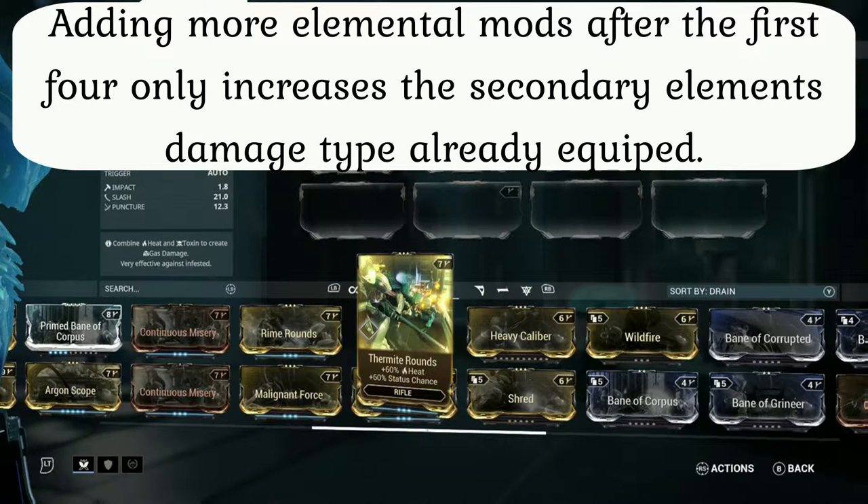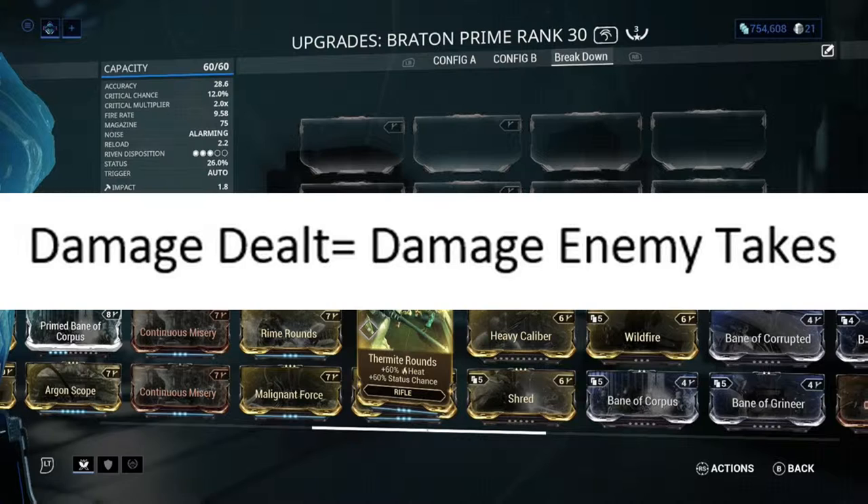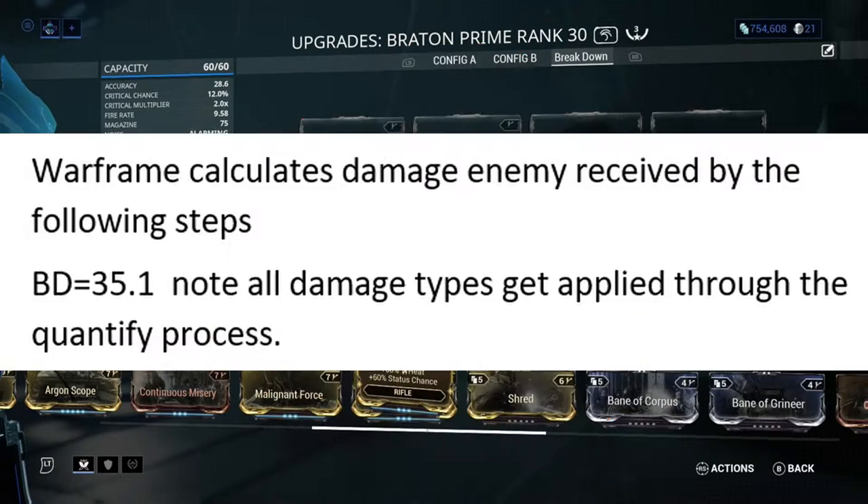When we're talking about damage, the total amount of damage you're dealing is always going to be your base damage combined with all damage you have equipped, including your elementals. Total damage being dealt is going to be your impact, your slash, your puncture, and any elemental mods all added together. It's very important to understand that the total damage dealt is not always the total damage received by the enemy. Total damage dealt also does not include any procs, because all damage dealt and received is handled in chunks that we call quantified — they're quantified individually.